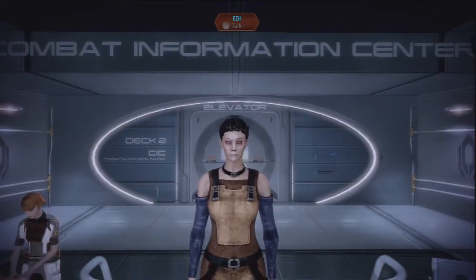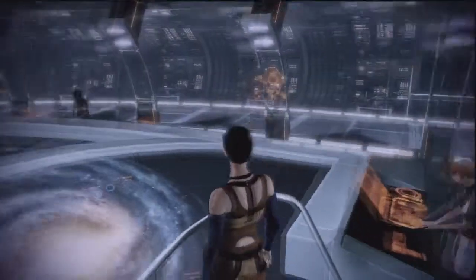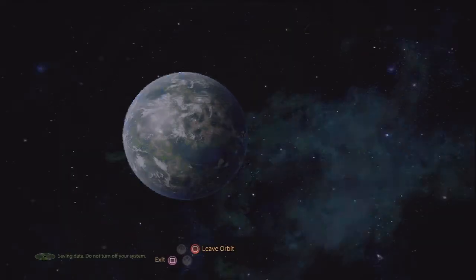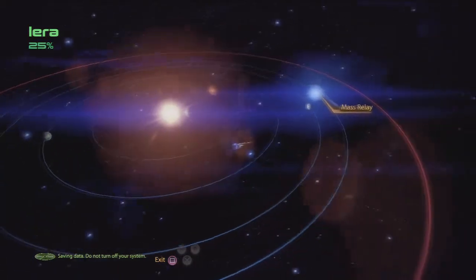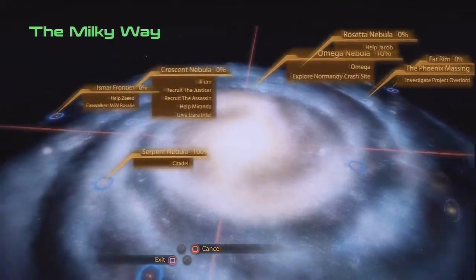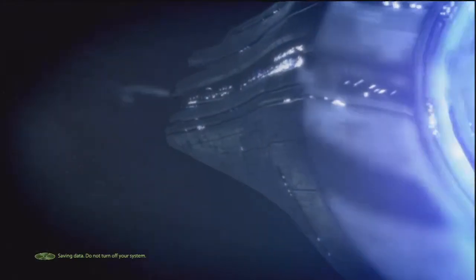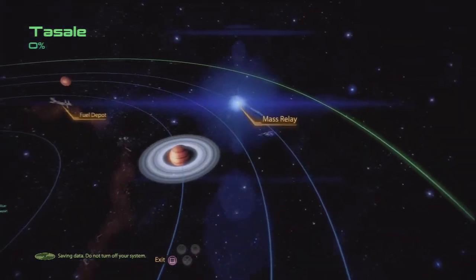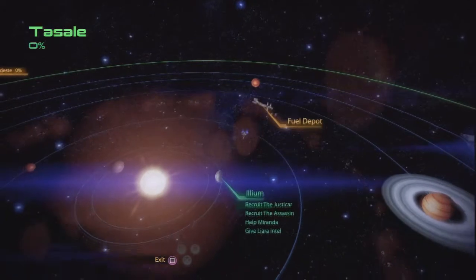Welcome back to Let's Play Mass Effect 2 FemShep Edition. You wouldn't know it by watching me play, but Mass Effect 2 is actually one of the most tricky of the three in the trilogy for me to let's play, because I have very specific requirements of what I need from everybody. It's very tricky, but I'm not too worried. I know pretty much what I need — I need to head to Ilium, if I can find it behind this Isnar Frontier. Alright, Ilium.